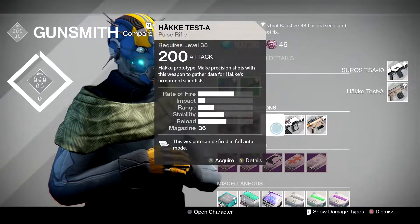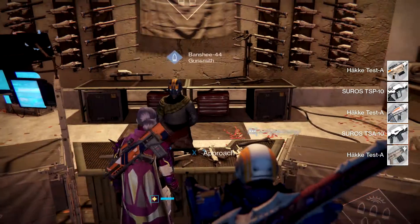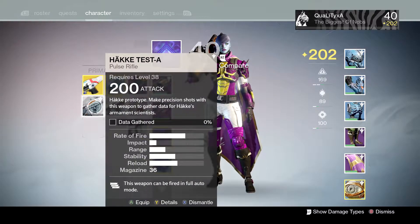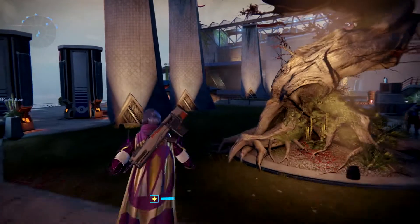First thing you want to do is go to the Gunsmith, and as you can see you have a new thing called Test Field Weapons. This has been in since the second update — the update just before the Taken King — and what this will do is allow you to field test weapons.